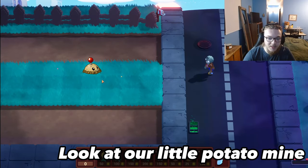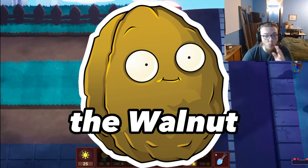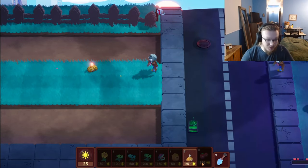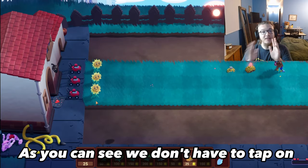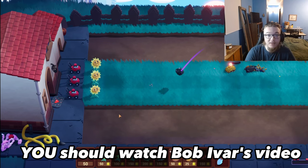Look at our little potato mine. We have eight plants: sunflower, pea shooter, ice flower, repeater, chomper, walnut, potato mine, and the cherry bomb. We don't have to tap on the sun — we just have to go buy it. It's really nice. You should watch Bob Iver's video; the link will be down in the description.